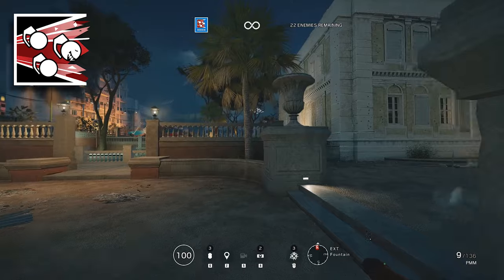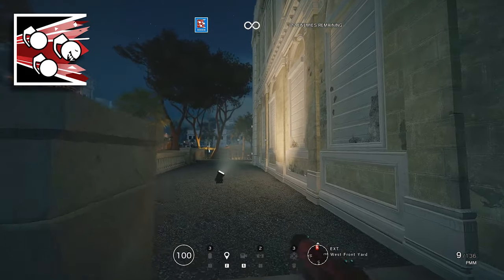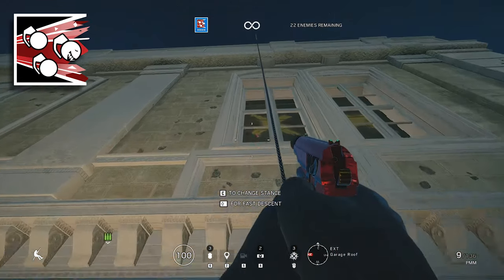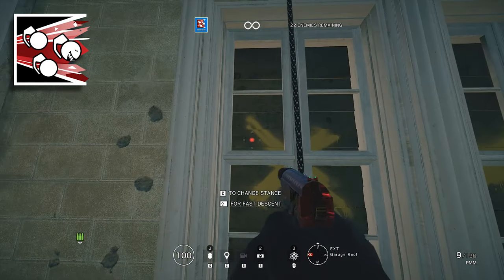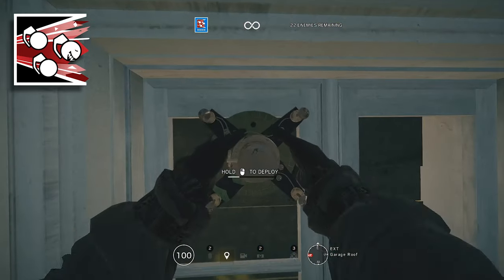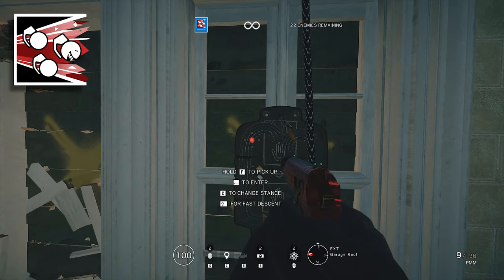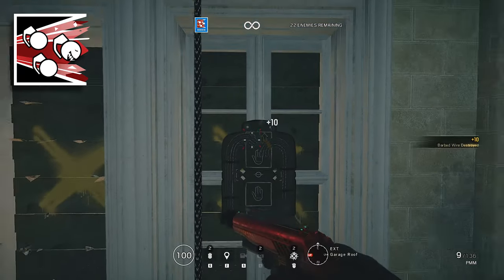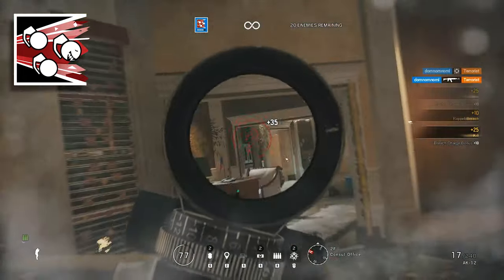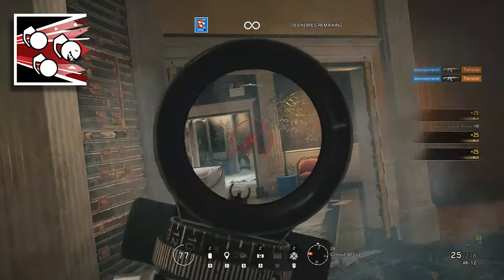If you want to be a little bit sneaky with Fuse, you can use one of his cluster charges to mask the sound of a breach charge. It'll also clear anyone out of the immediate vicinity if you're going to go for a hot breach. This is really effective if you fuse a left-hand window and hot breach a window to its right. The first couple of clusters will explode and clear any defenders or gadgets out of the way. The third or fourth cluster should mask the sound of your breach charge, so that defenders don't necessarily know that you're swinging in.